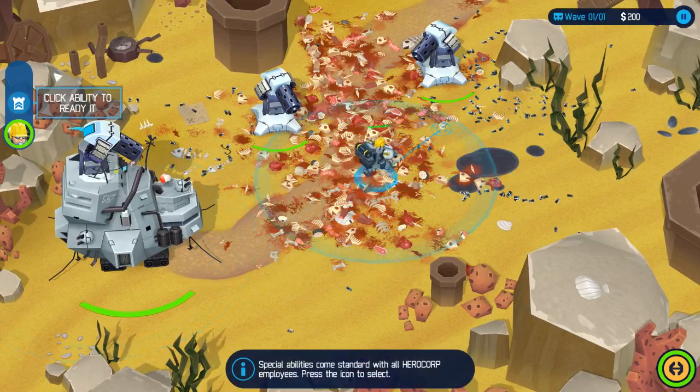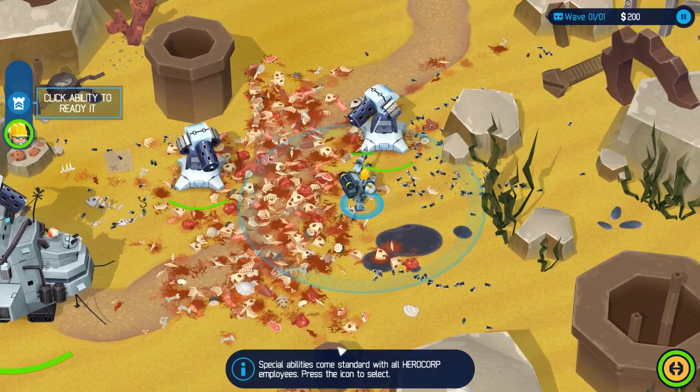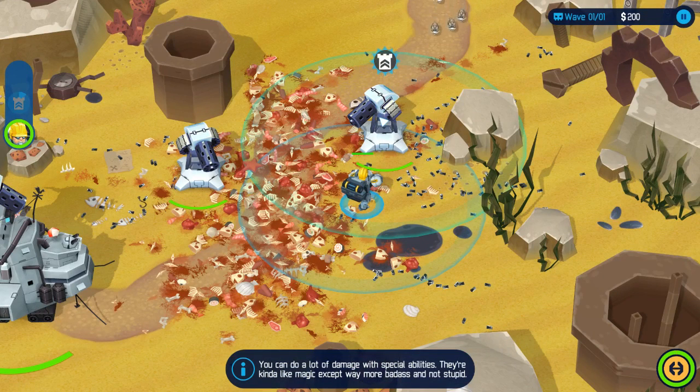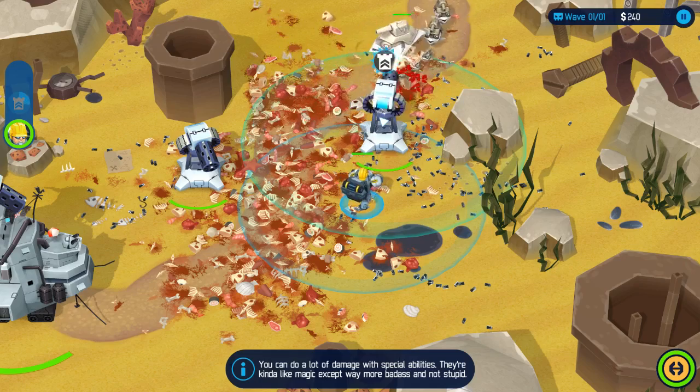We have our ability along the left side here, and if we click that and then click a tower we'll give it that ability — this does extra damage. You can do a lot of damage with special abilities. They're kind of like magic except way more badass and not stupid.